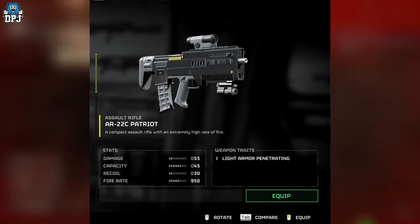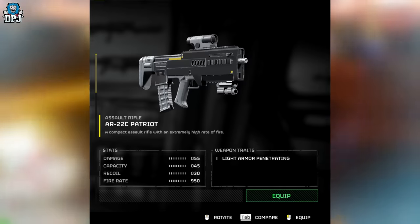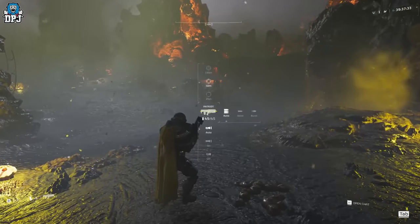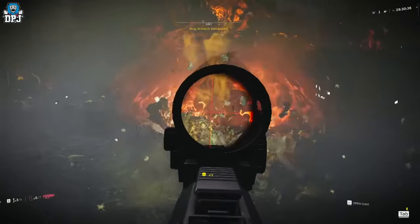Next up, we have the AR-22C Patriot — another weapon we've known about for a while and have gameplay of. This Patriot is a compact assault rifle with an extremely high rate of fire, which you can see in the gameplay. Weapon traits: it offers light armor penetration.